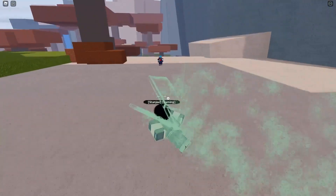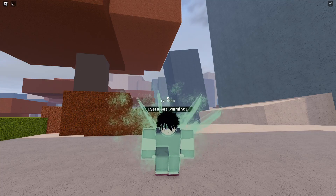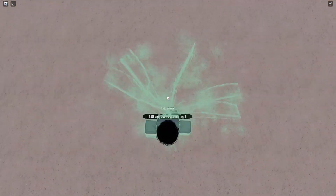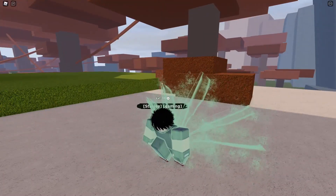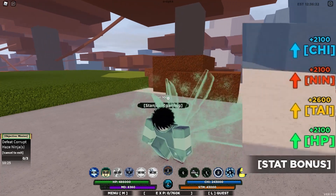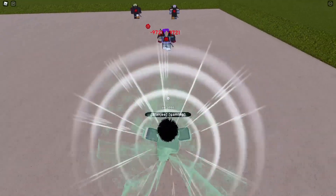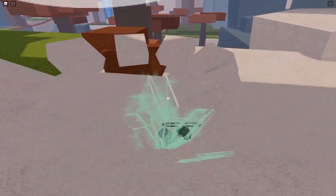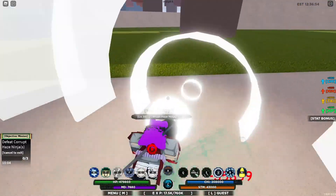For the fourth mode, you need to be level 420 to unlock it. It's the same as the previous stage — just adds another tail, making it a five-tail appearance, and updates the stats. Stats give 2,100 on chakra, Ninjutsu, and HP, and 2,600 on Taijutsu. The Q mode roars, the Z mode makes enemies fall asleep, and you can fly in this one as well.